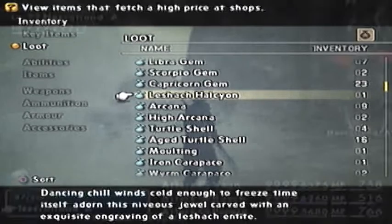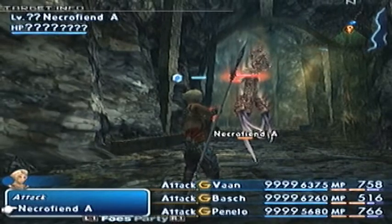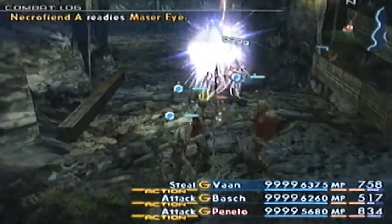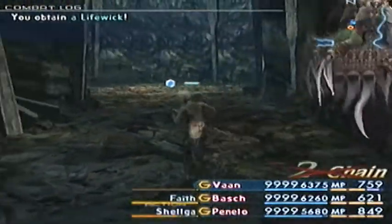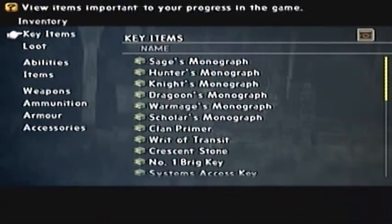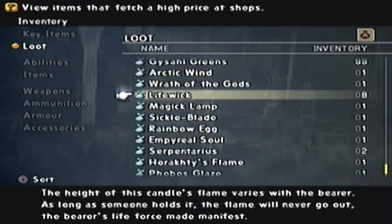Now onto the next item. Here's the next monster - the item you need to get from it, the Necrophene, is none other than the Lifewick. I'm going to steal from it, but basically it's a rare drop and also a Monograph drop. There's a Lifewick right there - I believe it's a 5 or 10% chance. You need three of them in order to get Durandal.